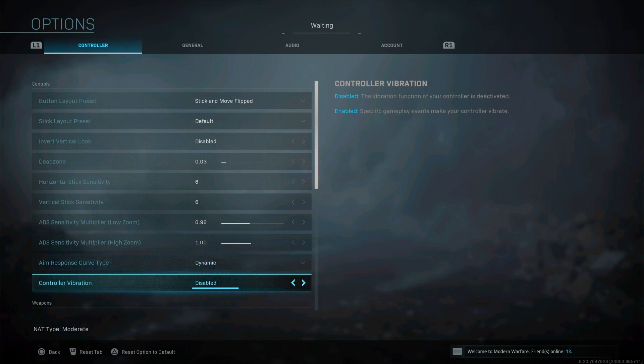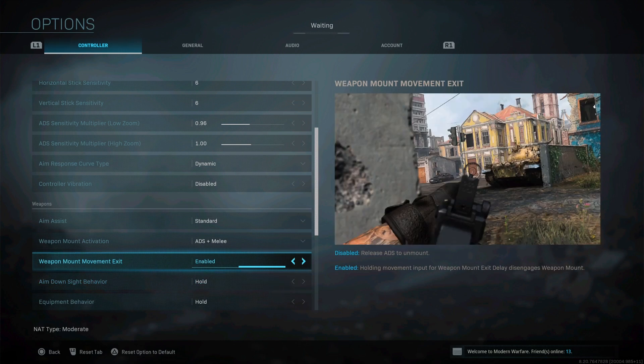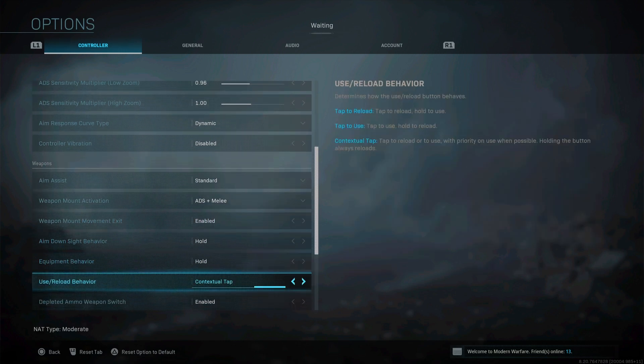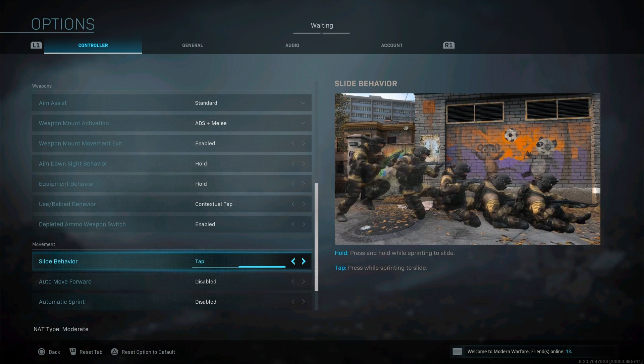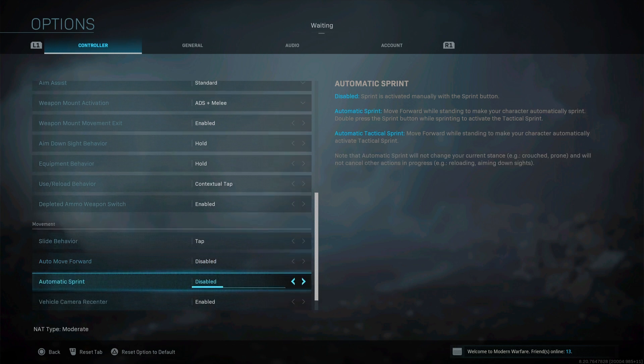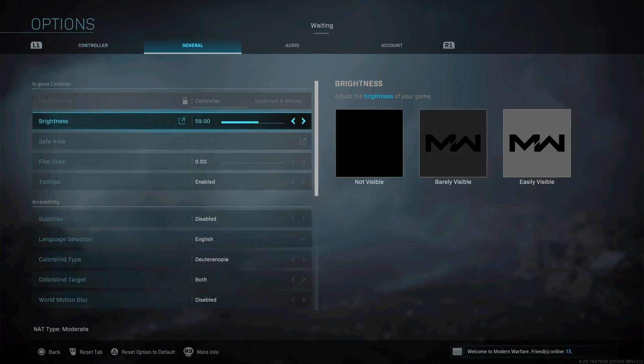Control vibration is off, aim assist is standard, ADS — all basically the same. Enable hold: for Warzone console you want this on so you can tap to interact, but you hold to reload. Slide cancel movement — put it on tap, not hold. I disabled automatic sprint because it messed me up in close quarters with shotguns when I couldn't shoot while walking forward. Parachute auto-deploy is also off.